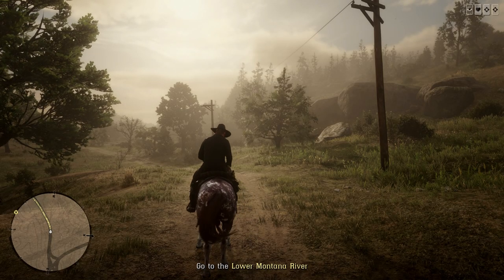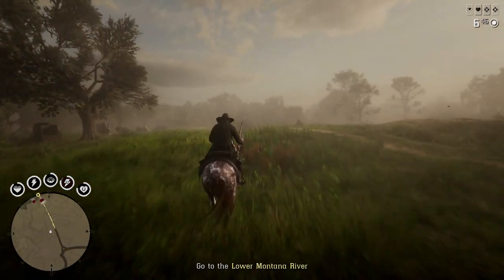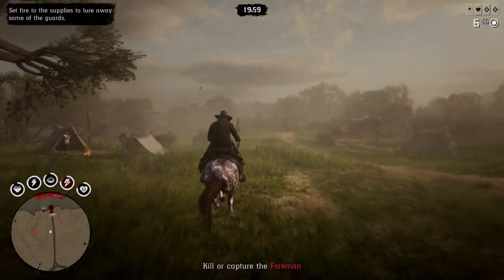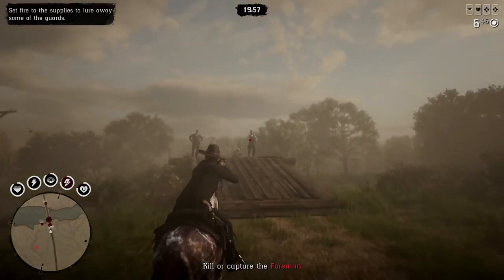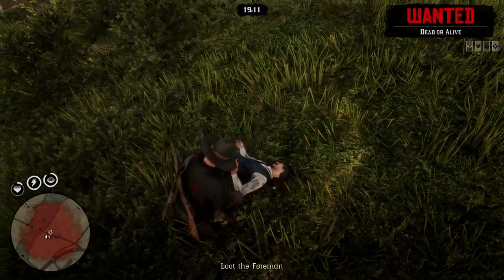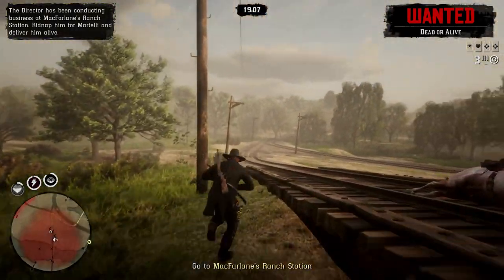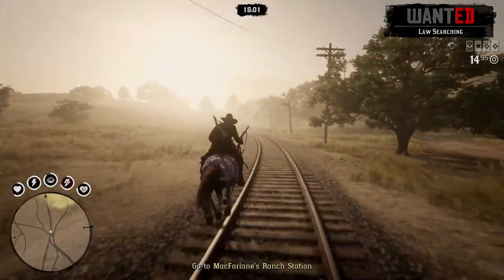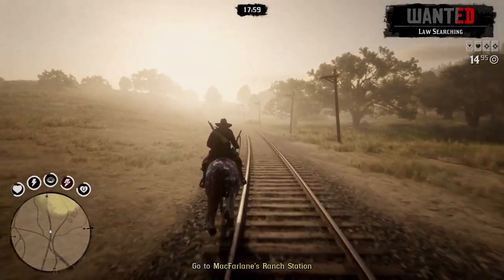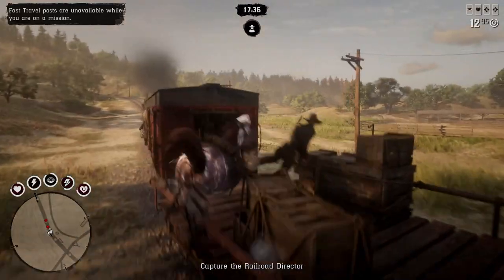So how this Capitale glitch works is you're just gonna do this mission like normal — do everything it asks. Once you get up to this bridge right here you are literally just gonna run through everybody, charge with a shotgun or something like that and just absolutely annihilate everyone. Once you kill everybody, quickly loot the Foreman and then go to the next part which is going to McFarlane's Ranch. The easiest way to do this is just follow the train tracks — it'll take you right to the train, so just jump on the train.